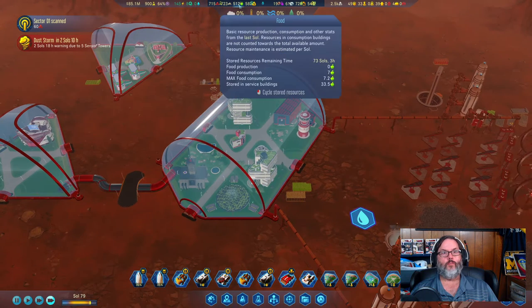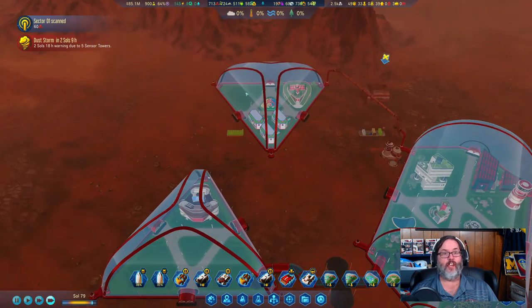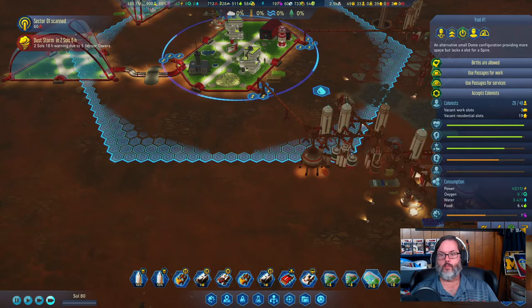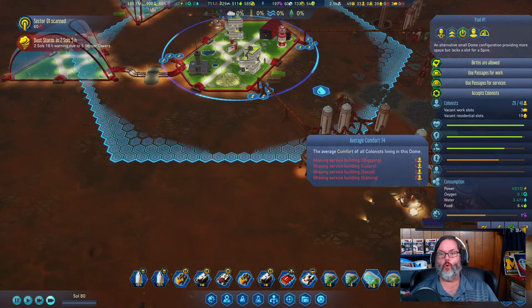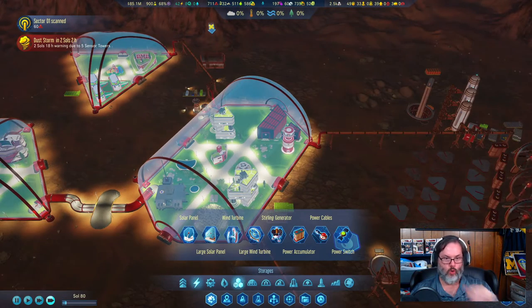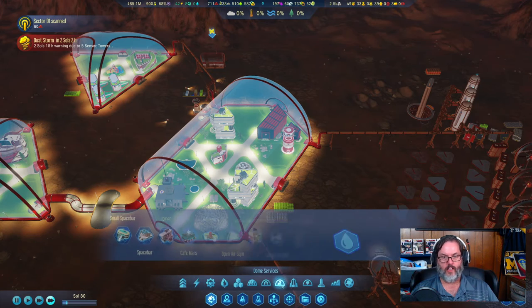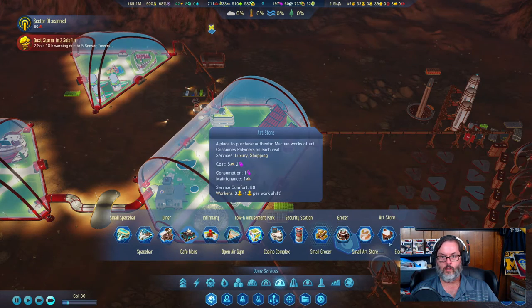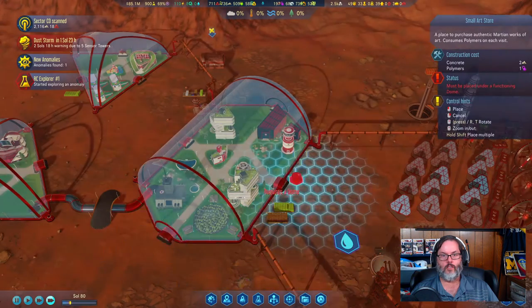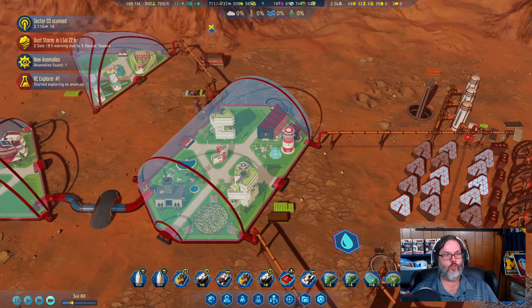We're doing good on food — we're up over 500, so the food has taken off. We've really made it through that log jam. Comfort level is 74, and we're missing shopping. I suppose what I can do is put in a small art store.